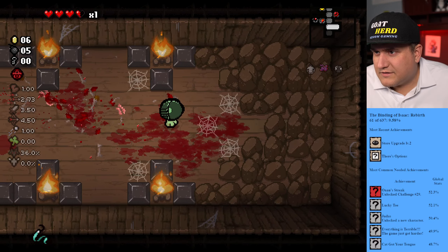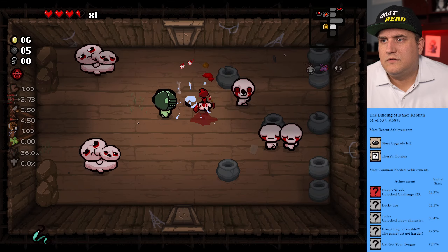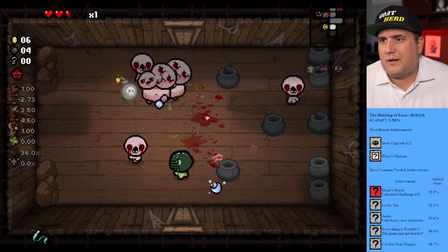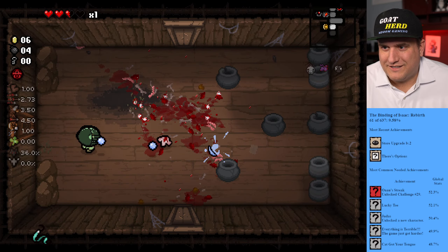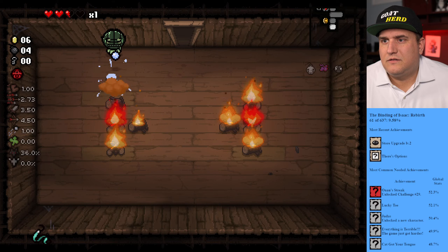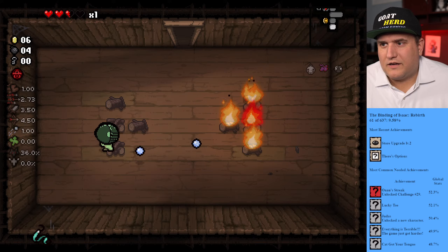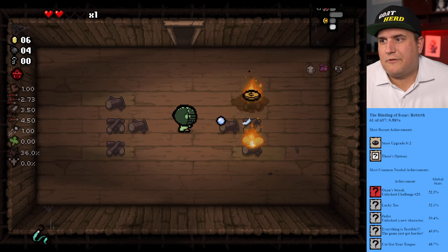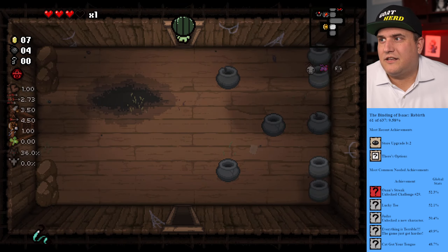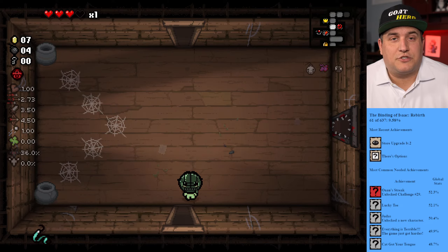Lots of bombs — I don't see any tinted rocks so let's just keep going. Oh my gosh, trapped in the corner. Here, have a bomb — yeah, that worked. Silly red fires — and I let that one hit me. Good job. Hey, heart! We got the chance to constantly heal and then earlier we took damage, right? We did have a hundred percent chance of getting the devil room, which would have been nice, but we took damage.